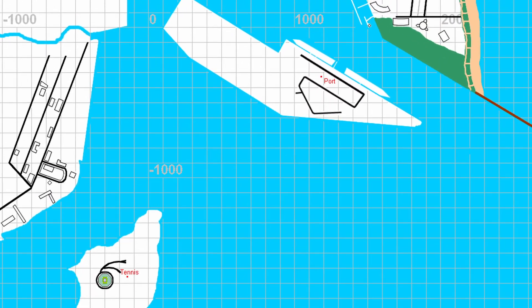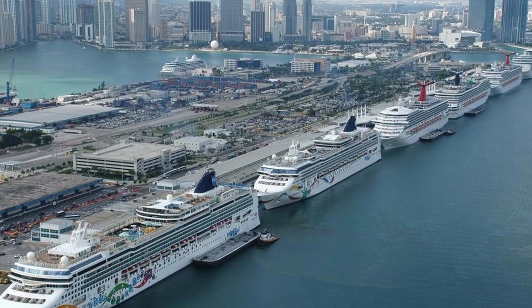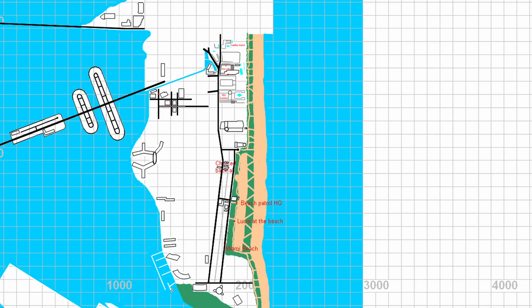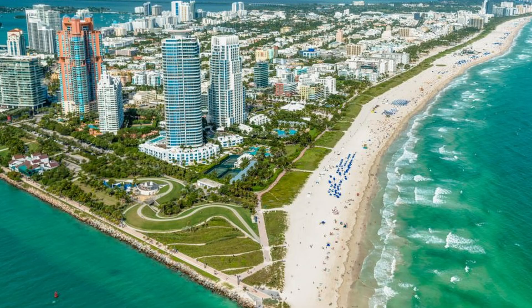To the north of the tennis court and southeast of Vice City will be another small island which is shown to have the port. On top of this, we have the confirmed Miami Beach, as we have seen Lucia already standing at the beach with a separate beach patrol headquarters, all on the beach strip.